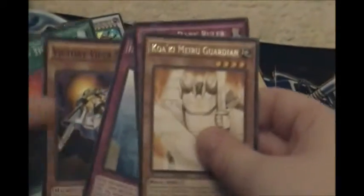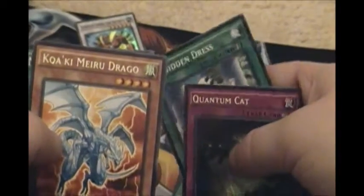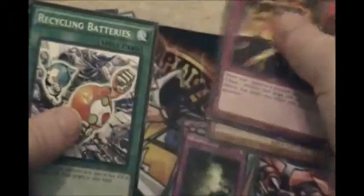Ooh, Dark Ruler, Mark of the Dark Ruler. I'm going to have a lot of trash after this. Banishing Shield, Return, Warrior Returning Alive. Forbidden Dress, another Quantum Cat. Marrow Drago, Mark of the Rose — I'm butchering these names. Lion Tor, Scalostorus. The only thing noteworthy I pulled was probably the Scapegoat.